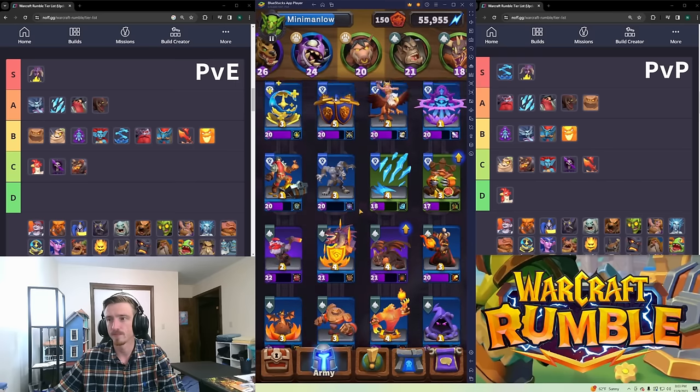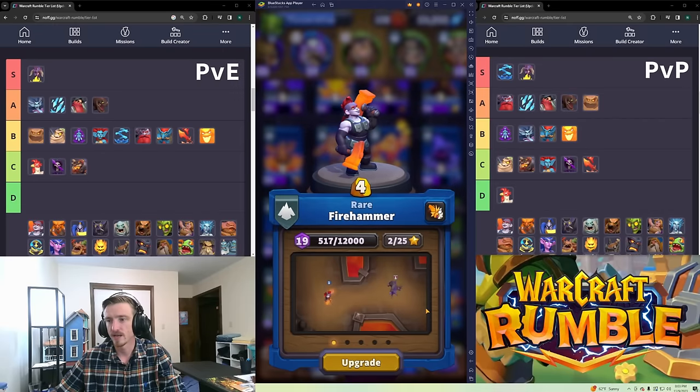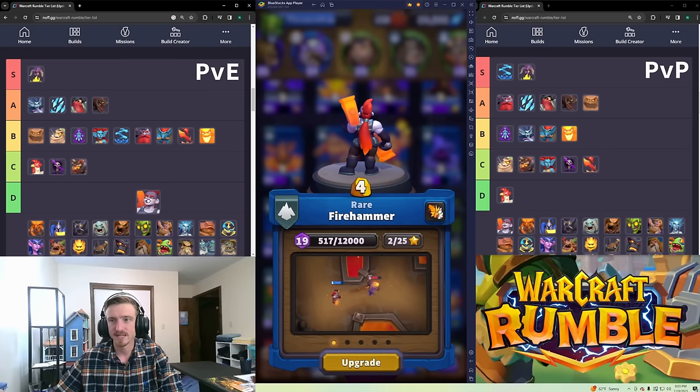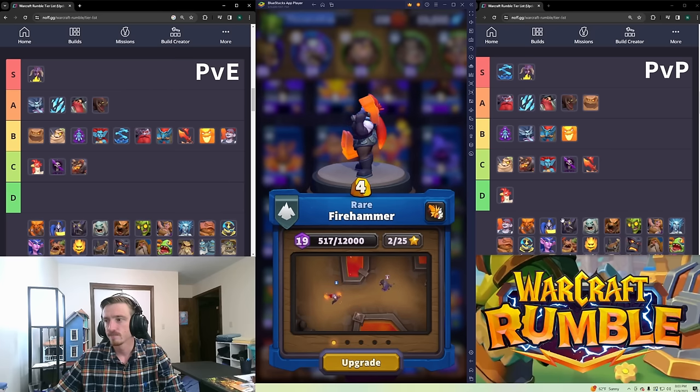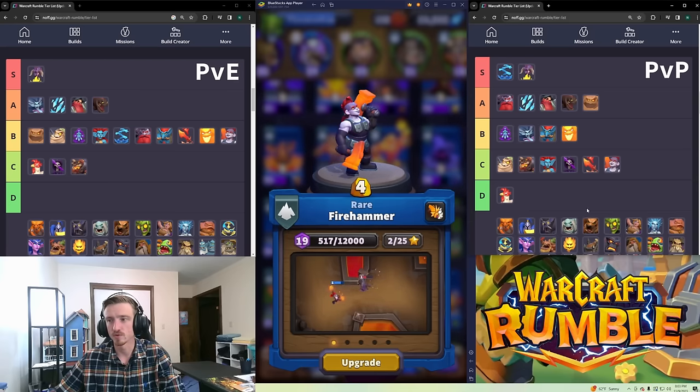Fire Hammer is a decent unit with Fury so as it attacks it starts attacking faster and faster, but it's very niche. I think it's low B in PvE — still not worth putting in C tier. For PvP I think it's C tier. Four is a lot of gold, especially in PvP where you might not have full gold control, so they might be able to answer it better than normal.